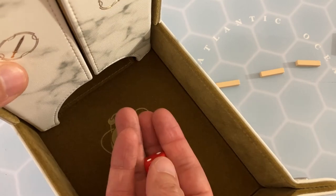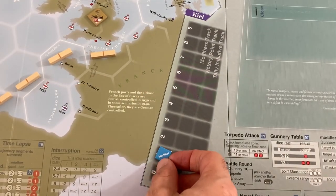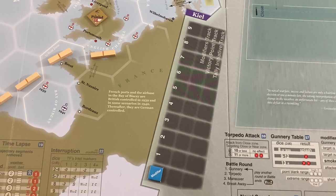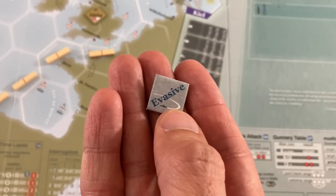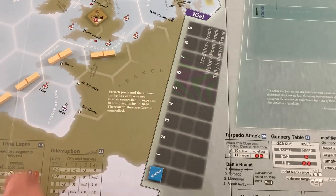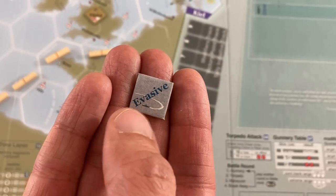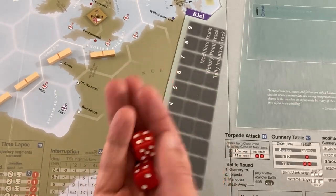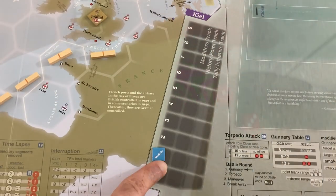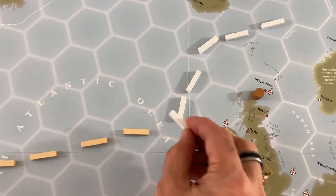If I try to get initiative and fail, the initiative modifier track goes up by one, and the next time I try it'll be plus one — so there is a benefit to trying even if I think I won't succeed. Evasive tokens can make many actions harder to succeed at and can be used as a modifier on a future initiative roll, though they're way more effective in bad weather. I'm going to try for the unlikely nine-plus roll for initiative. That's definitely not it — a one and a three. I'm up to plus one, but it is still the Germans' action. They're going to continue trying to bring me to heel and it'll be easier this time, so they'll do another trajectory action and then another naval search.